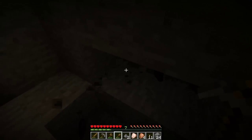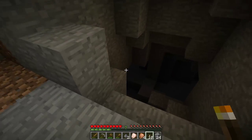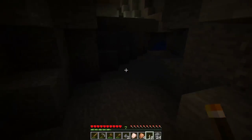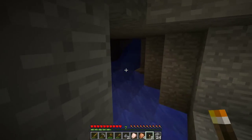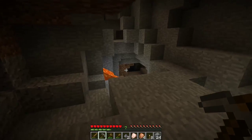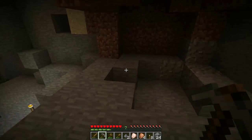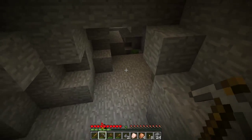We're going to mine up this coal here, drop a torch, and try not to fight the zombies right away. Another good thing about putting down torches as you go is you'll be able to find your way back to see where you've explored. And this here is lava — don't touch the lava, you'll burn.